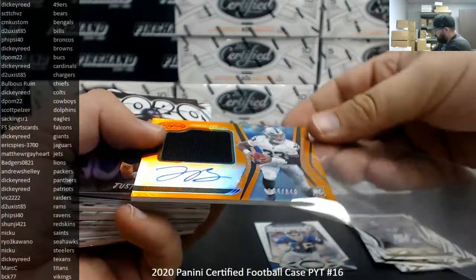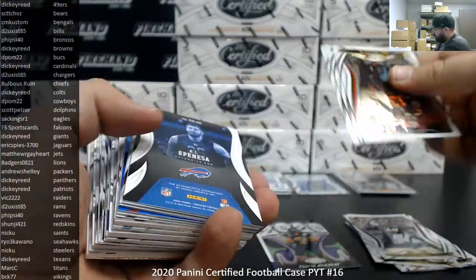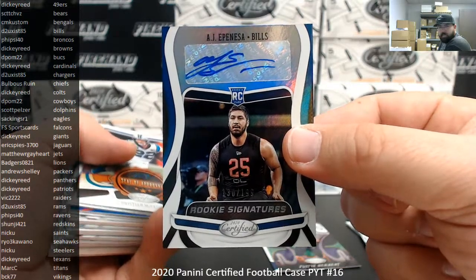If I know I've got a color RPA, I'll try to squeeze it for you guys a little bit, try to build up the suspense a little, right? Rookie signatures, AJ Epinesa, Bills, number 189 — the Bills going to D2 Exist 85.